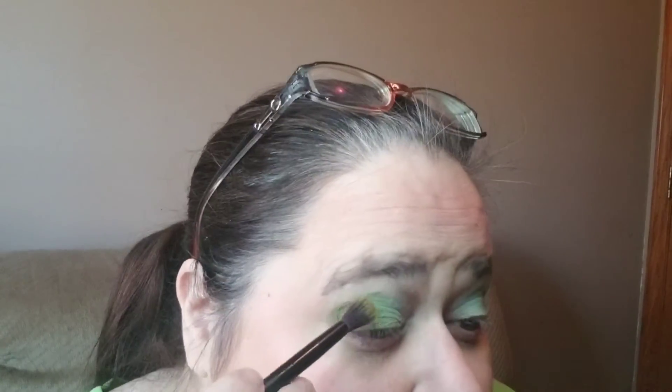Now we have switched brushes and I'm going to go in with Equity — it's that deeper olive color. I just want to try to deepen up this outer corner, and I will clean up everything underneath. I know that Melissa always knocks it out of the park with her looks. She's always so stunning. I'll do the same thing to the other eye and I'll be back.